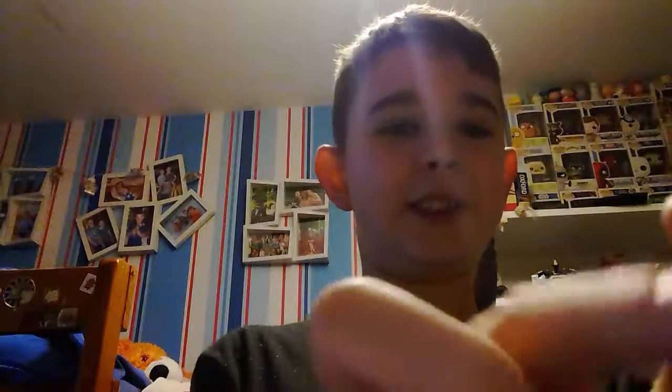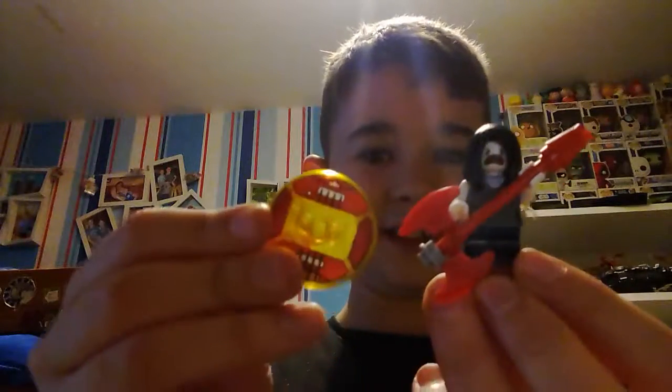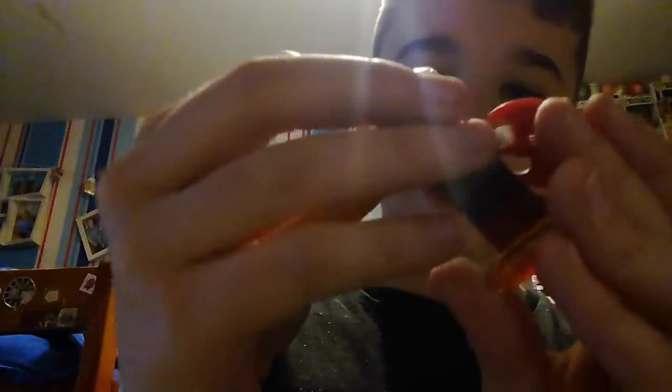She actually comes with a little see-through brick on her stand. You can take it off, but it's only so she actually looks like she's floating, because she does in the TV show. And next we have Marceline. And Marceline does have a double-sided face. Looks pretty simple compared to the Angry One.